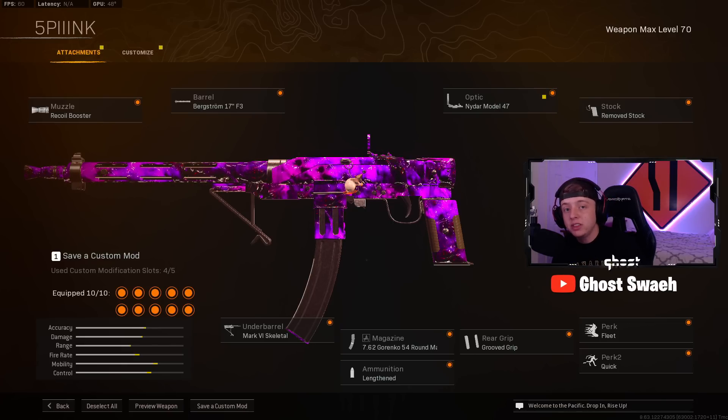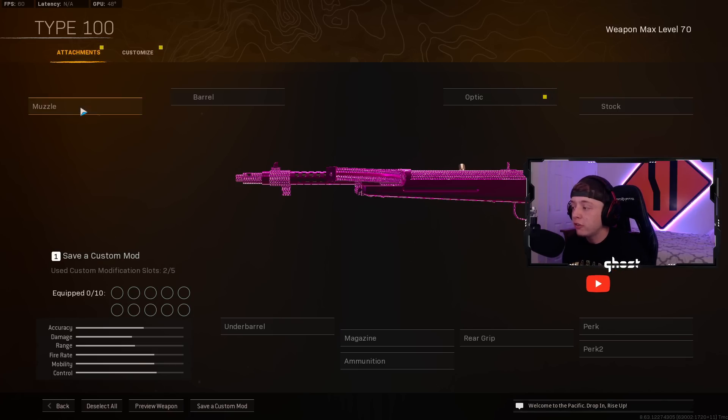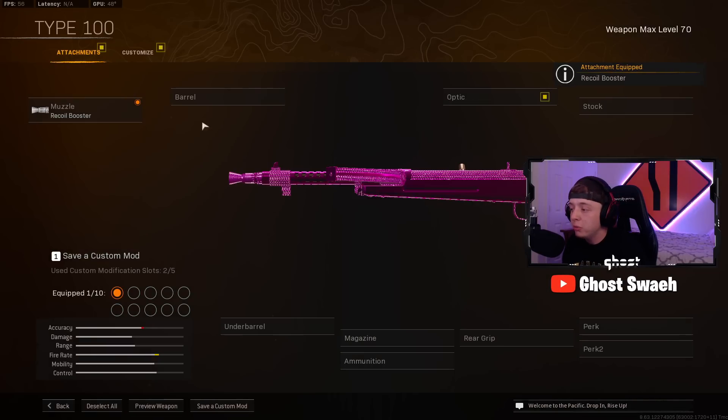Coming in at number 5, I got you guys with the Type 100 from Vanguard. Now this gun does have the fastest TTK out of all SMGs right now, but you guys are going to see in a second why I decided to place it at number 5. For the Muzzle, we want the Recoil Booster.